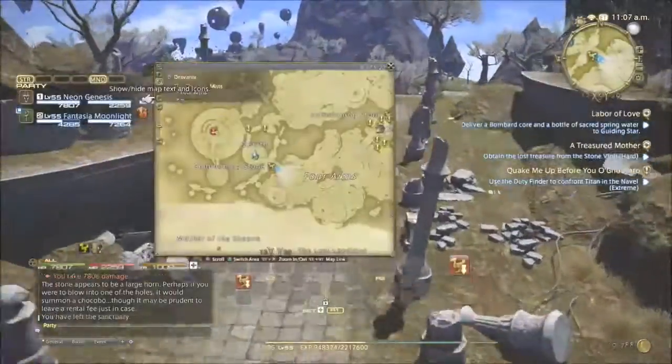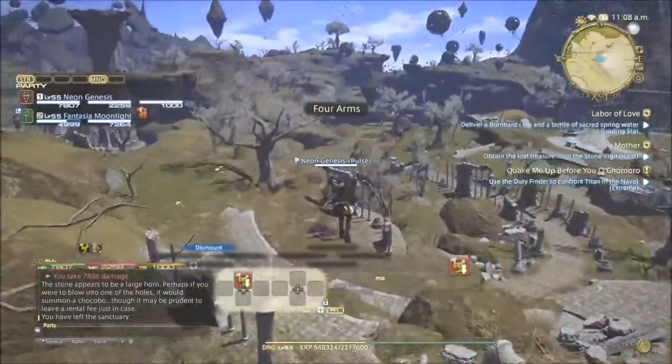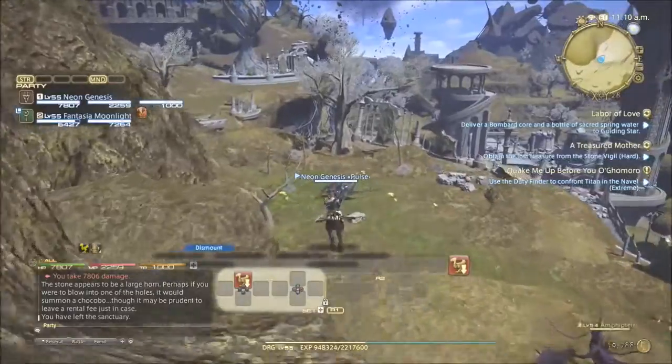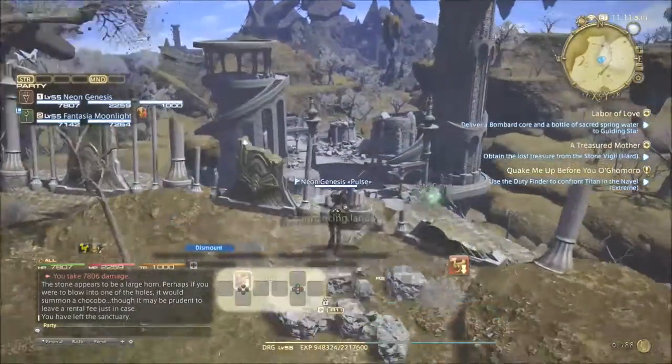Next up we've got X-17, Y-28. This Aether Current is on a cliff overlooking Assar, or alternatively you can get a Chocobo Porter from Zenith and on your travel you will actually see the Aether Current on the ledge. If you time it right you can jump off the Chocobo at the right time and you should be able to land right on top of it.